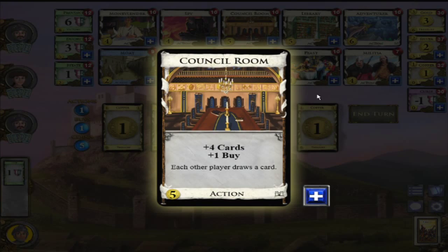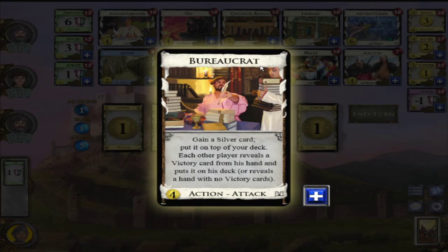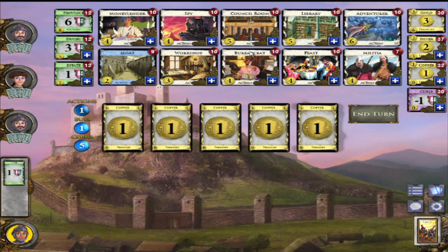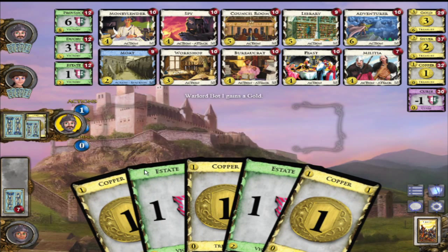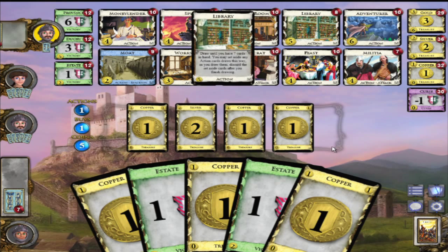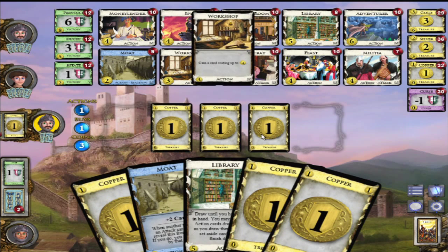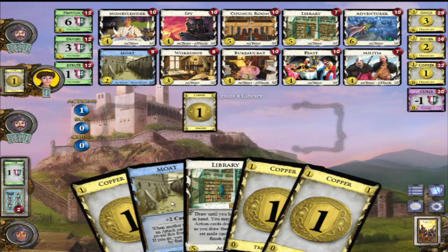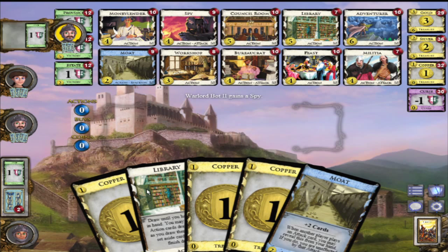I can be protected against that. Now I get five coins which means I can buy something slightly epic. What's Library? Draw until you have seven cards in hand, you may set aside action cards drawn this way, discard them after you finish drawing - that's pretty awesome. Or I can do Council Room - four cards, one buy. We'll do Library, that sounds pretty cool. Play Workshop. If somebody plays Militia I can defend myself with the Moat.